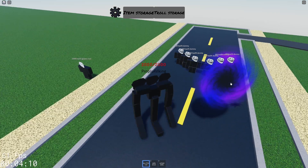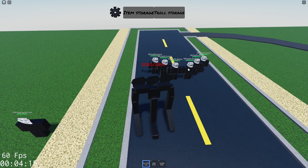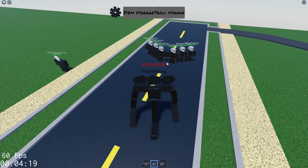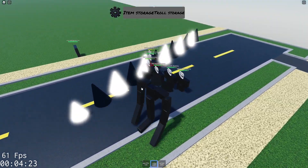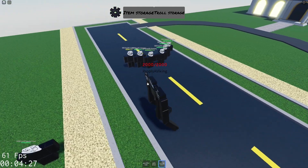First off, we got Way of the Void, which does a little beam out of a little void thing. It doesn't even do much damage — it does like 100 damage, maybe. Now, Spike Shock: it throws a bunch of spikes and it goes in a line. It is decent — it does about 250, which is not even that good, honestly.